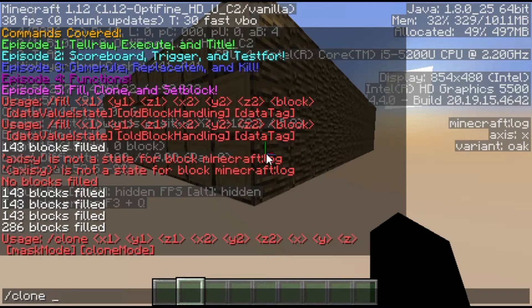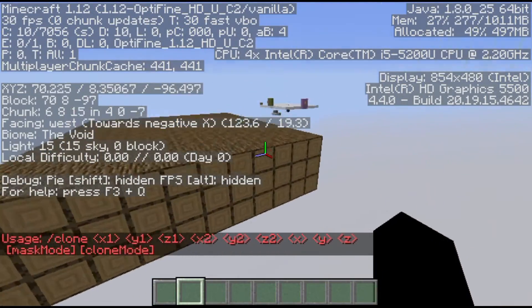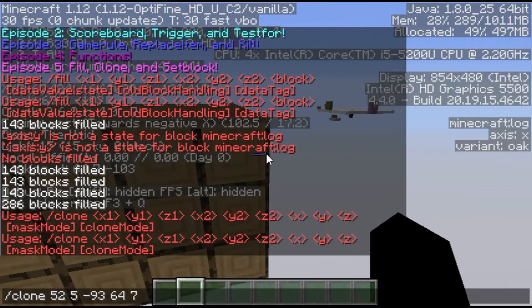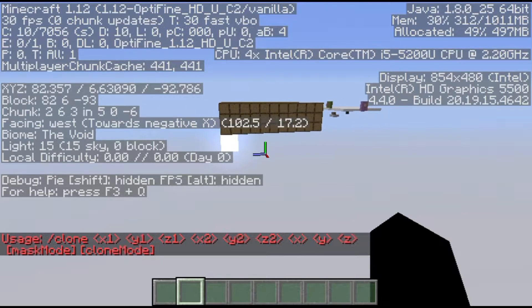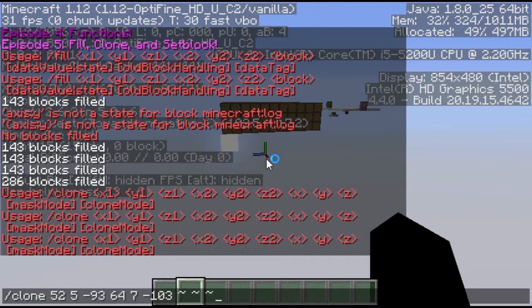I'm going to clone the little structure I just created. Here's a nice trick for filling in coordinates: if you're facing the block whose coordinates you want, under F3 it says 'looking at.' You can press Tab, Space, Tab, Space, Tab to copy down the coordinates. I'll grab the second set of coordinates the same way. Then for where I want to put the clone, instead of typing actual coordinates I'll just put three tildes, which means at my current location.